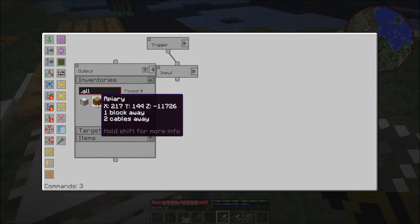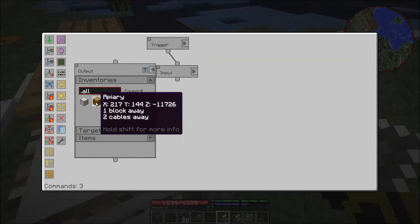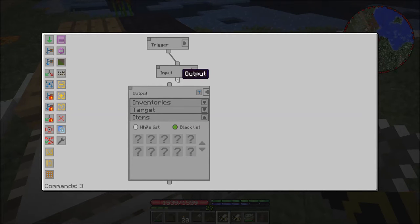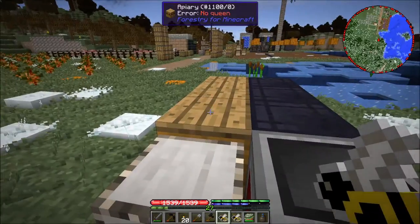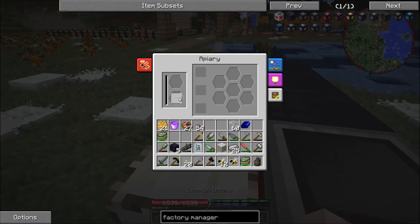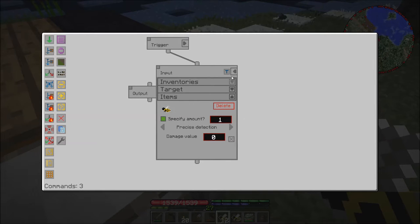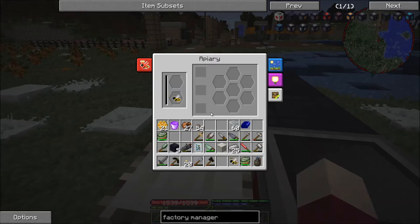Now we're going to output, and we are going to take the first apiary - you'll see it says one block away, two blocks away, three blocks away, that's how we know which one is which. So we're going to take the first one and we are going to take the item, blacklist nothing. That will try to output to that apiary. We can see yeah, we've got 12 drones in there - that's not what we want. So we need to come in here and specify amount one. Now we'll see one drone in here, and when we drop more in it will continue to try to place them in.